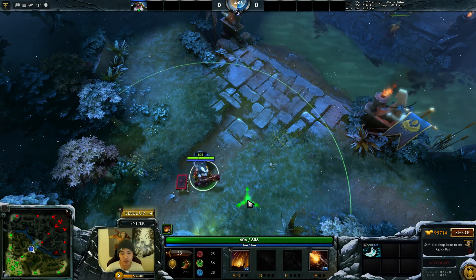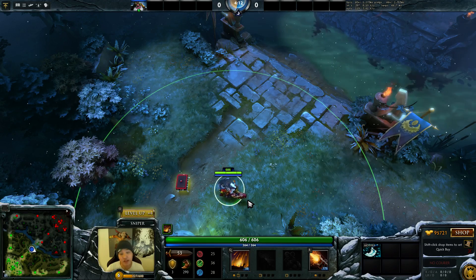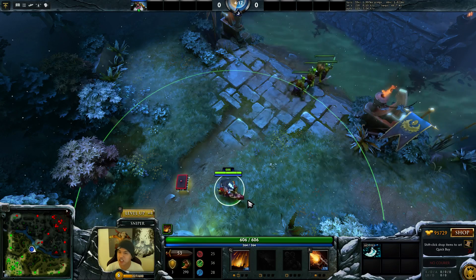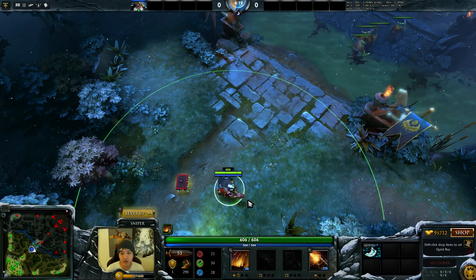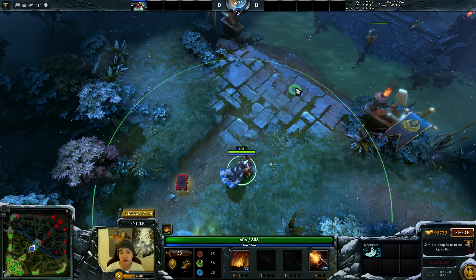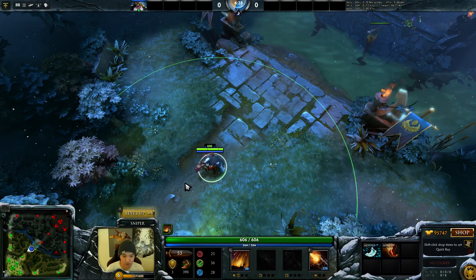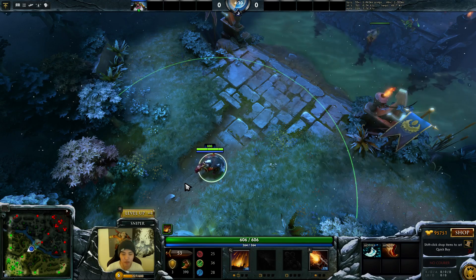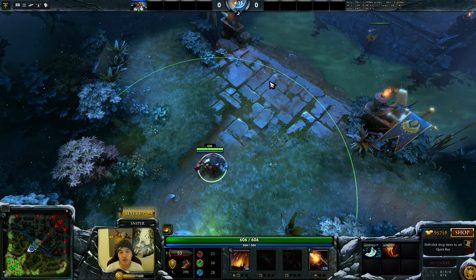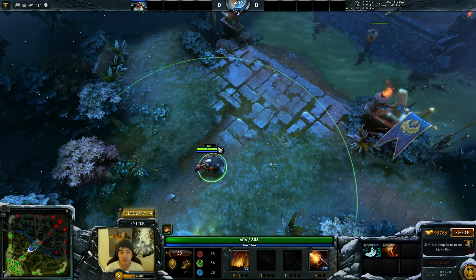Without boots, my movespeed is 290. What does this 290 mean? It means I travel 290 units in one second of time. 290 is about half of 600, so I travel roughly half of this distance in one second. This way you can realize this movement number isn't just arbitrary — it's how many units you travel. The maximum movement speed is 522, so I can move a little over 80% of this radius in one second's time.